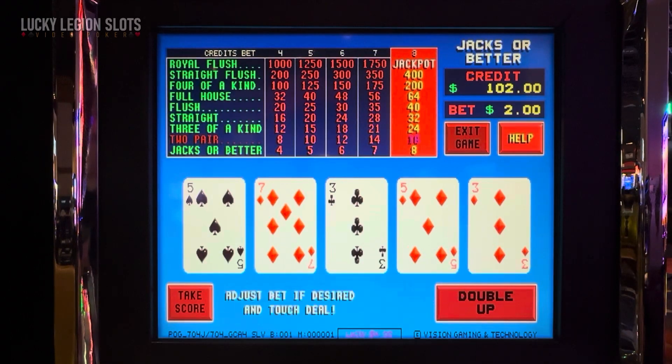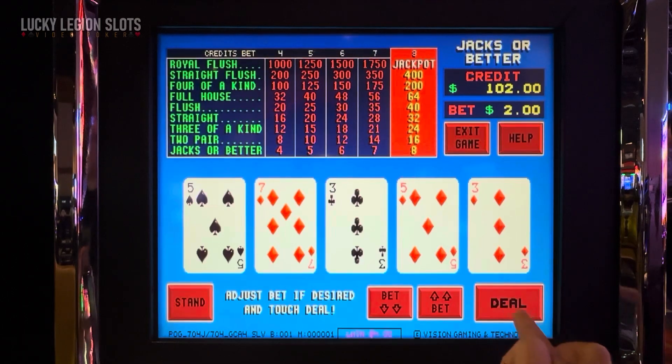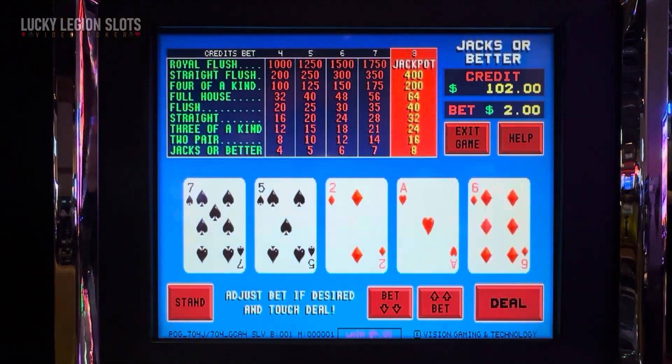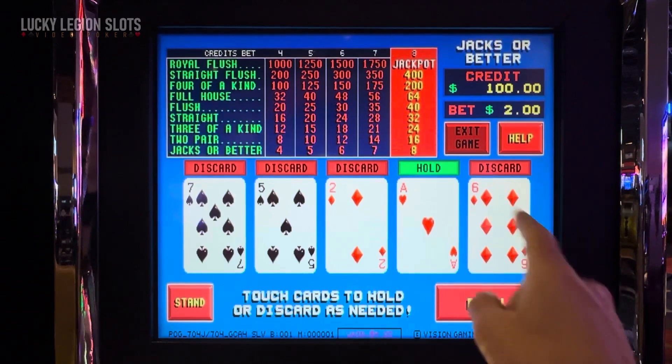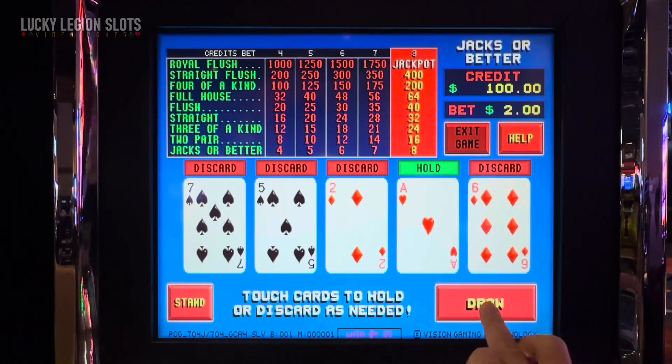Now we're $2 up. Nice. This is really slow paced — you can't be fast playing this. We're going to hold the ace. Hopefully we'll just get one pair. I mean, I don't want one pair, but if we do get one pair, we'll do that double up feature.